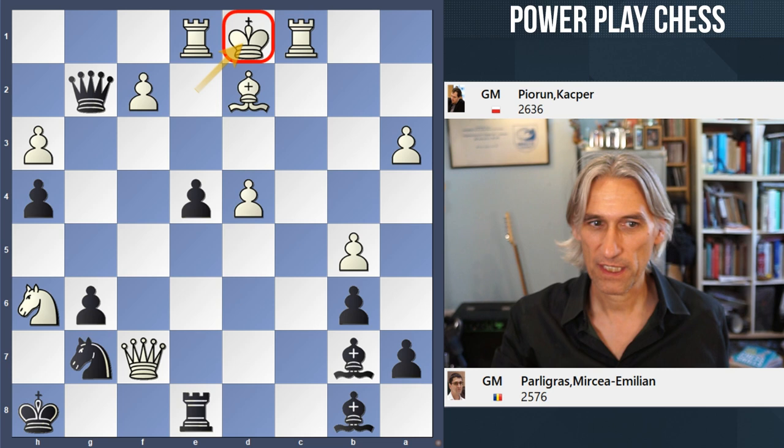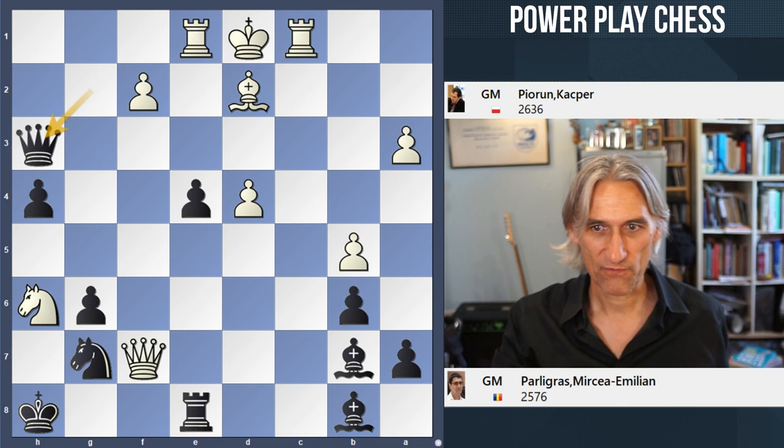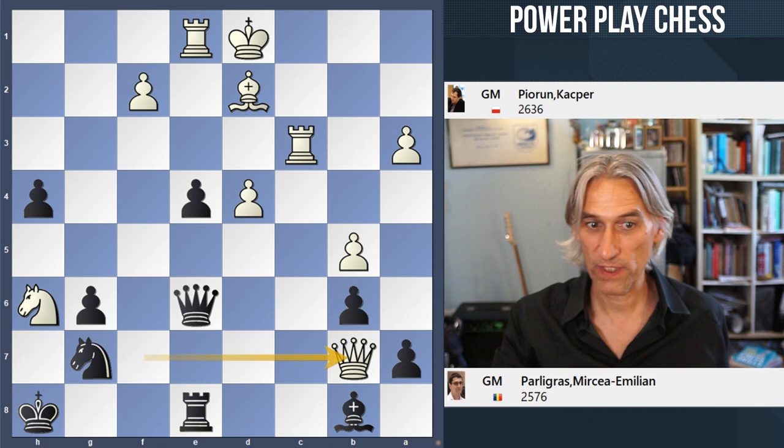For example, if that knight drops back here, then white's king just slips away — King d1 — and is actually pretty safe. For example, after Queen takes h3, well let's hit the queen first, and then Queen takes bishop. Now white is a whole rook up and that should be winning.